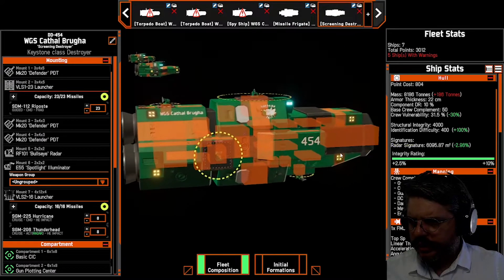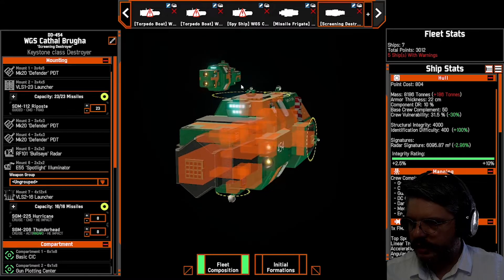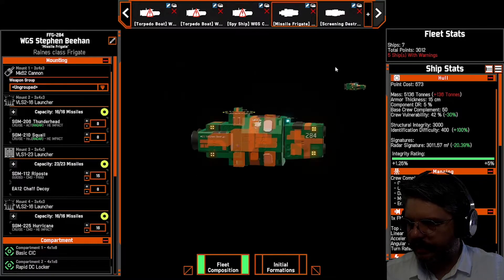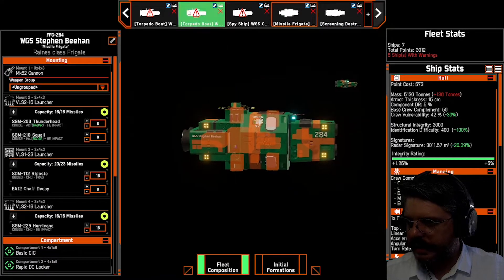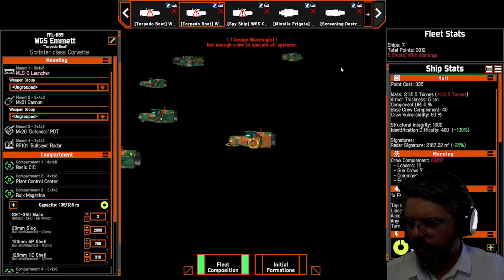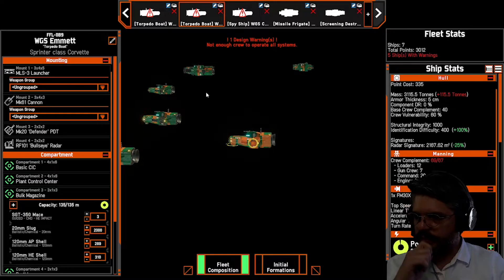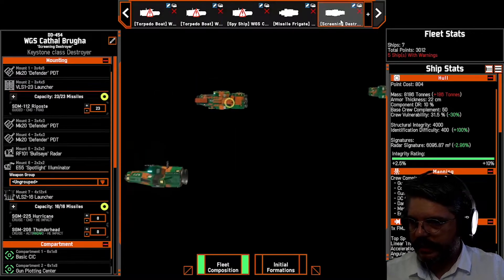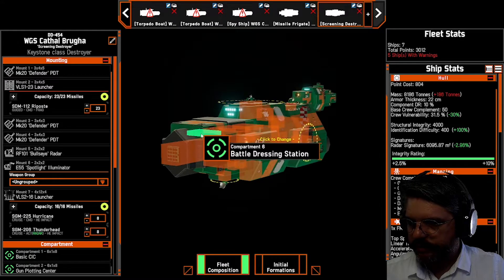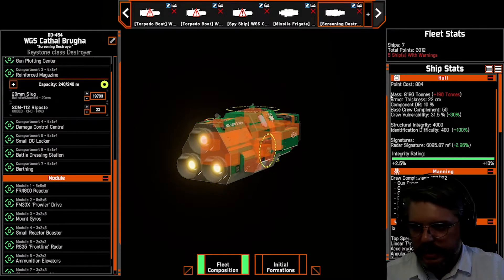My screening destroyer didn't do very well — less effective than I'd hoped. Perhaps getting closer to the enemy might work. I'm going to try a slightly different tack: put in a second missile frigate and another torpedo boat. That'll bring the fleet to a total of five torpedo boats and two frigates, as opposed to the destroyer. The destroyer was supposed to deal a lot of damage, but it would have been way more useful if it could get closer.